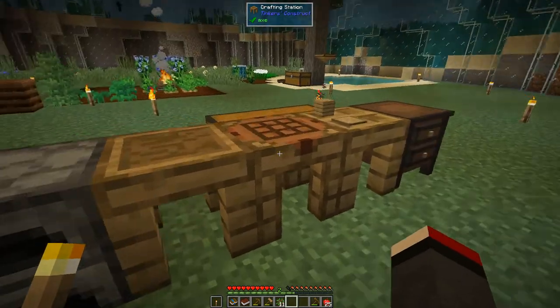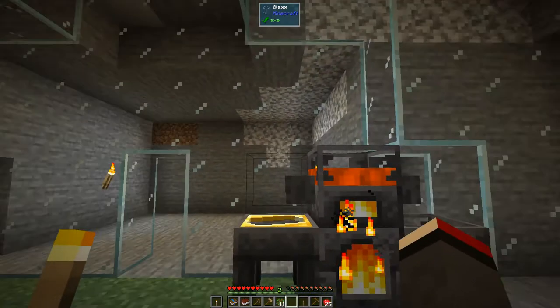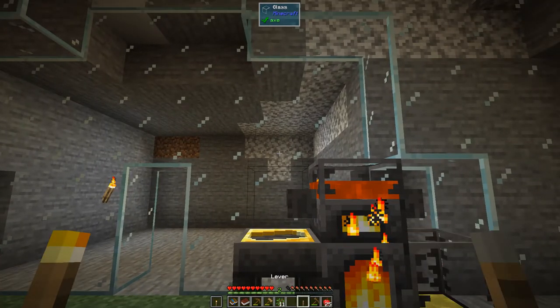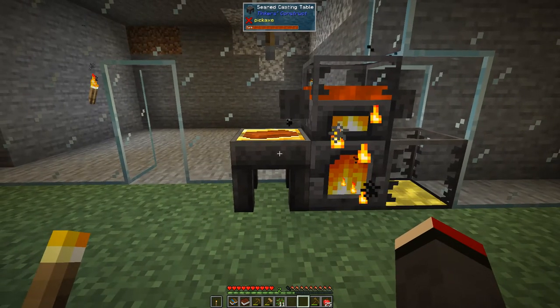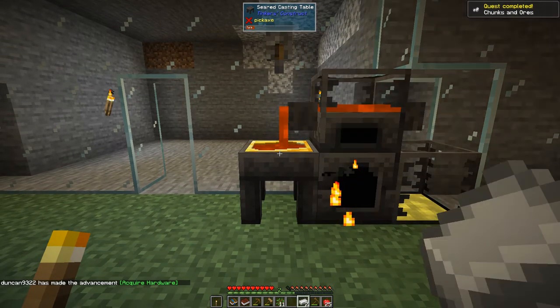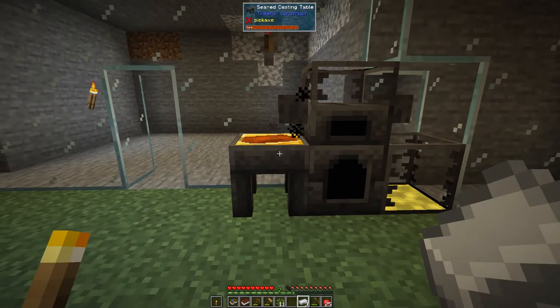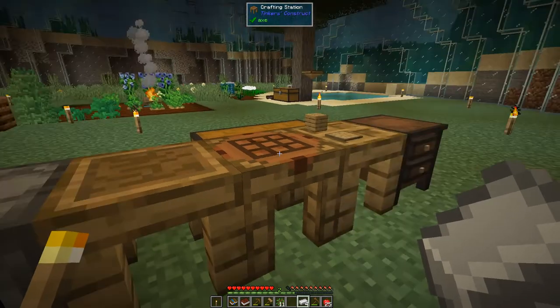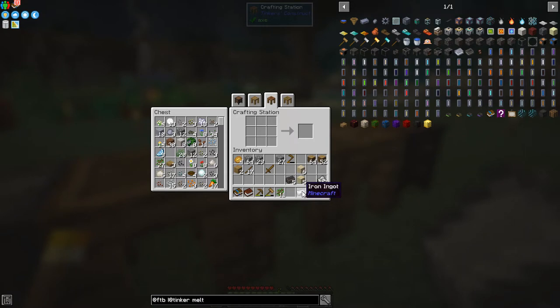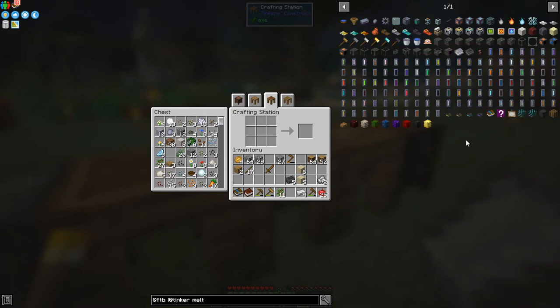Yes, we've got four ingots of iron. What we can actually do is put a lever on top of this - it's a very cheap mechanism of automation which I actually like. We put the lever on the glass up here, turn it on, and that's going to pour these into the casting table. Eventually we'll put a hopper underneath. So now we've got four ingots of iron.